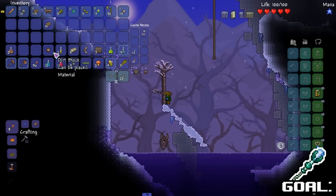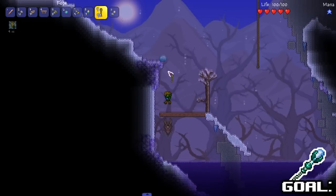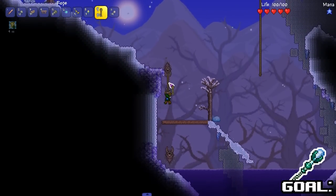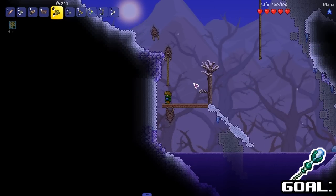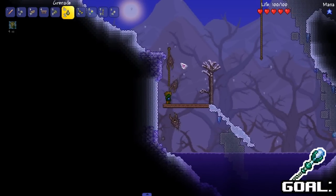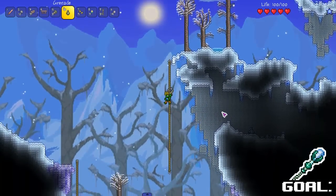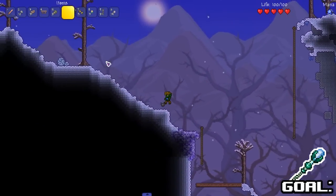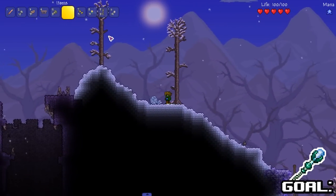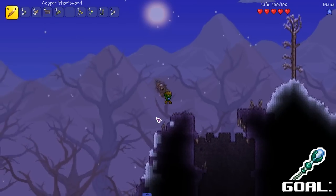We're gonna use wood here. Calamity and Thorium are the ones we're going to be focusing on heavy. I don't like the situation I'm in — I'm gonna use a grenade. All right, great — I died. 'David was slain by David's grenade.' That's a lie, I would never kill myself. All right, back on the road.